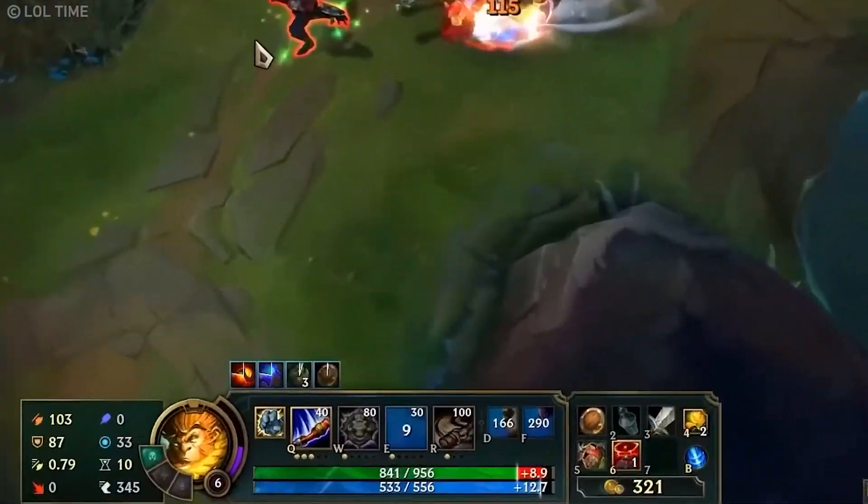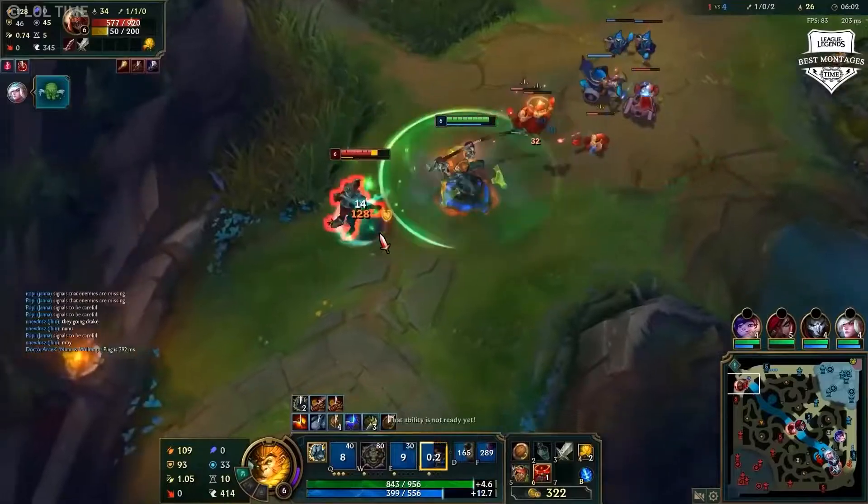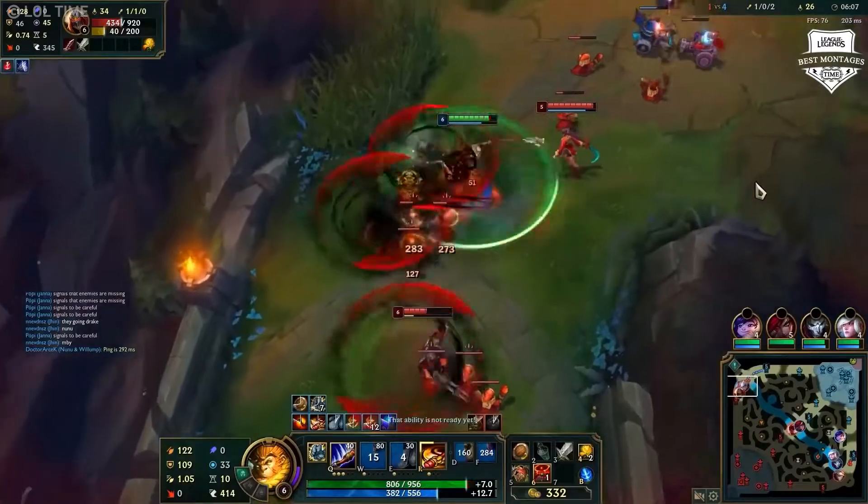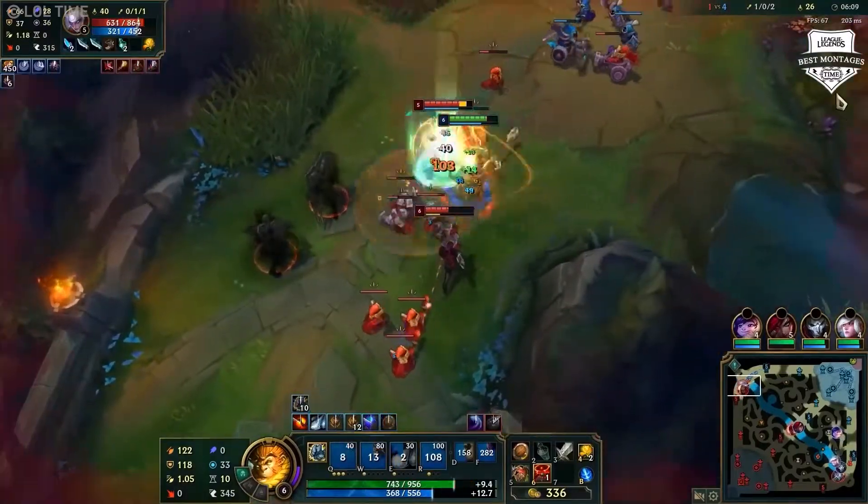With his E, Nimbus Strike, he's also able to jump on opponents even if they're trying to run away. Then you just need to auto and Q the enemy to death. Easy kills will only get this monkey rolling.